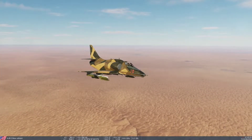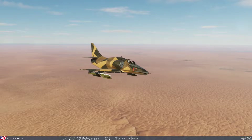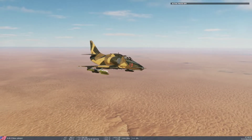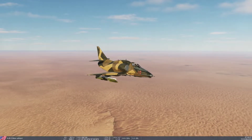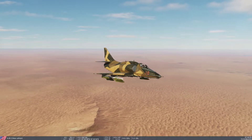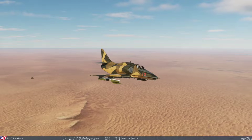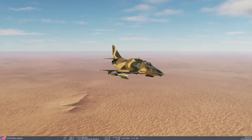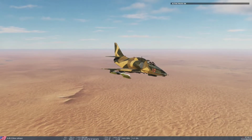Let's see what happens when we press the release button right now. With master arm on and pressing single time, you can see only one bomb dropped.